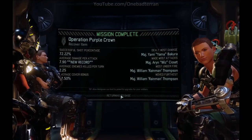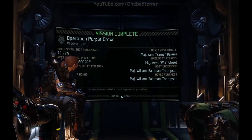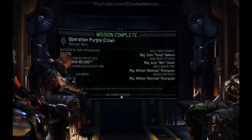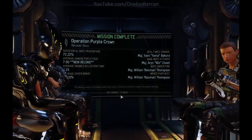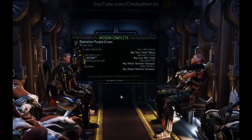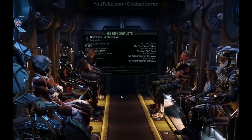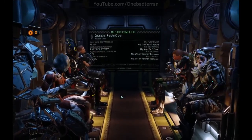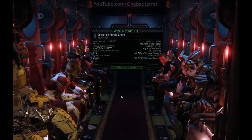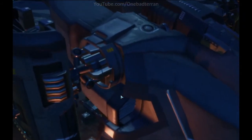New record — average damage per attack 7.9! I wish these stats carried from campaign to campaign — like if I had a new record, that would be a real new record, not just for this campaign. I want global coverage of my personal stats. 2.25 enemies killed per turn — that's really fast. That's like throwing them into a mulcher and just calling them woodchips.